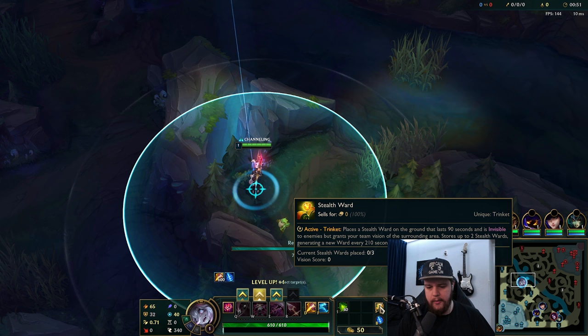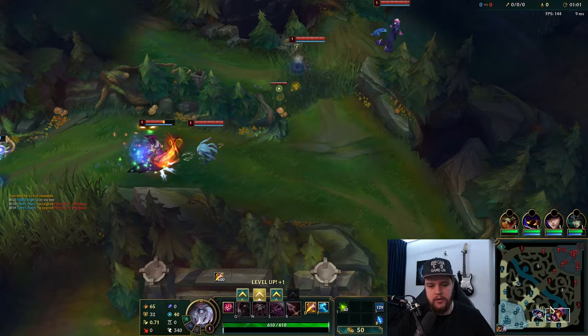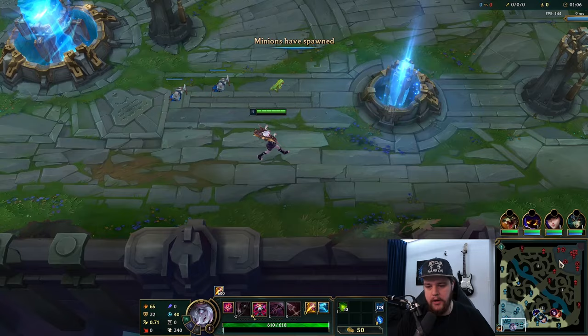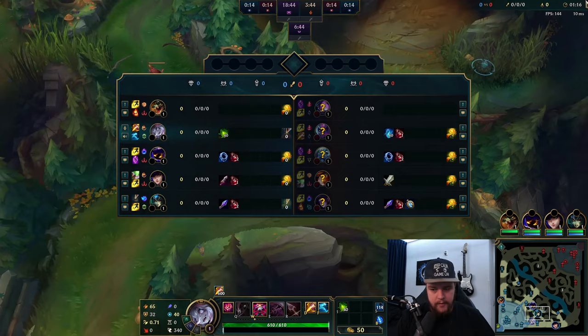About 50 seconds in, we're going to head over and see if Evelynn is going to try to cheese me in some capacity. You don't need a potion on Briar - you have plenty of sustain from your W, your Blood Frenzy, which has a bar now as well, which makes it even easier to play the champion.